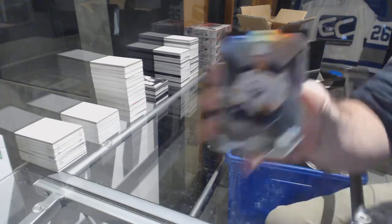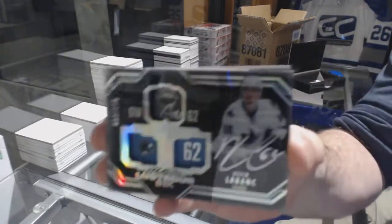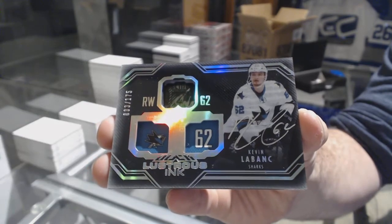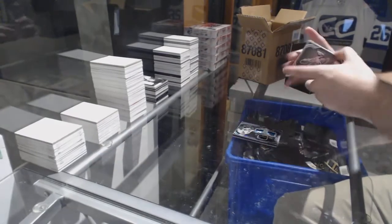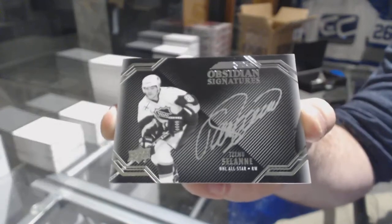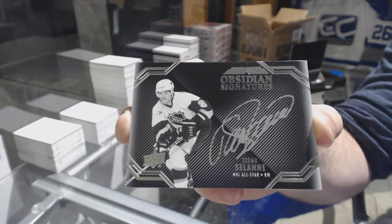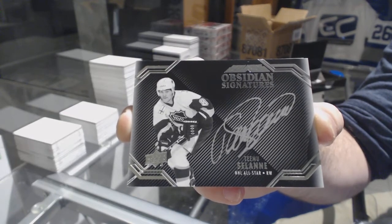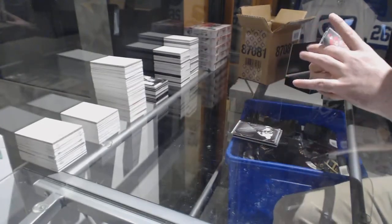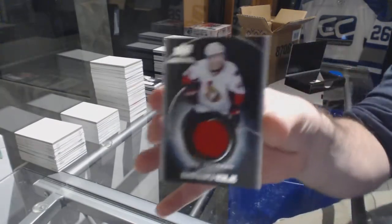We've got a 2/99 Eichel, a Lustrous Ink /175 Kevin, Obsidian signatures Timu Solani, a rookie Trademark Sebastian, and a Black Hole of Hoffman.